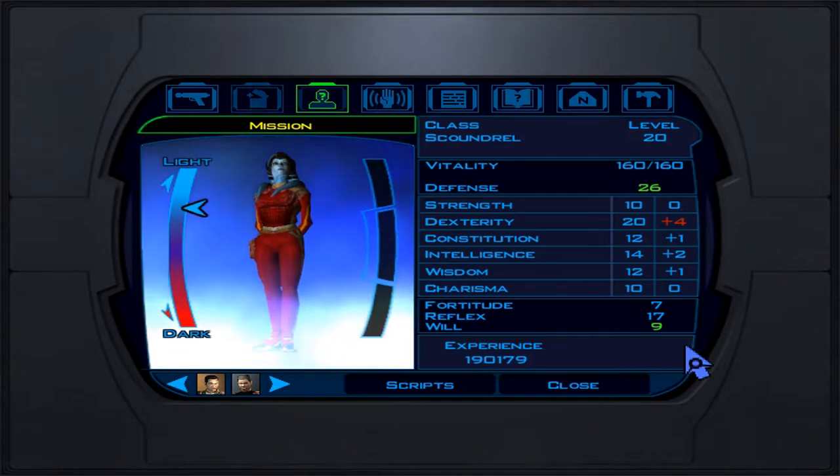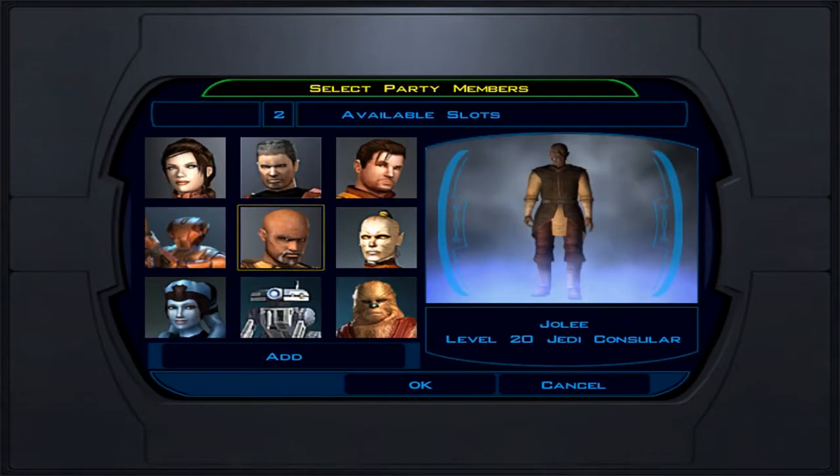Now the party members section. If your force character can crowd control, they're great alongside a non-force user. Jolee is the best for crowd control; Juhani is more offensive and makes a great tank. Bastila is good for crowd control too if you max out those skills. For non-force users, Canderous is one of the best tanks — give him two one-handed weapons. Big Z is a monstrous tank, especially early game. Carth works as a distraction. The droids can be sidelined since Mission covers their skills; HK-47 is fine for dialogue.